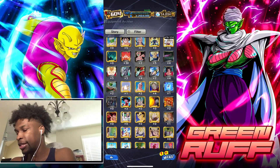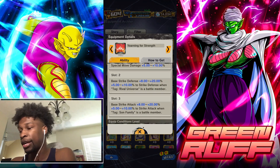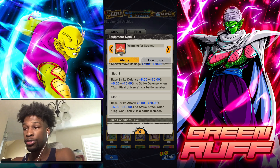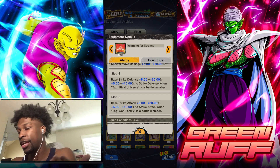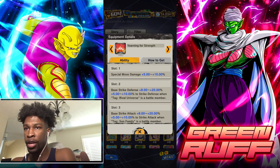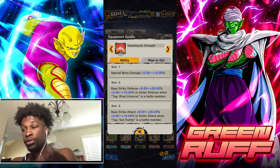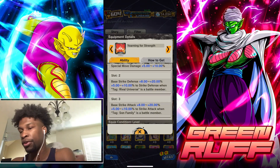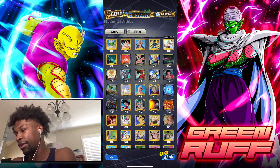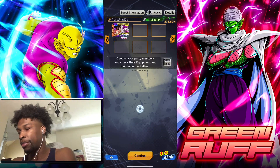Another good equipment piece is the Platen from co-op. I don't have a Z-plus or a good gold slot on the first slot, but you get pure strike defense with base strike defense, and pure strike attack with base strike defense. If you're trying to build more of a base strike attack team, this is a great unit for that — you get pure strike and pure strike defense, which is really good.